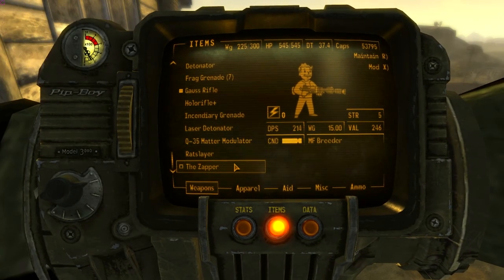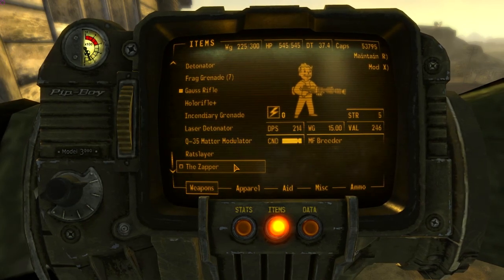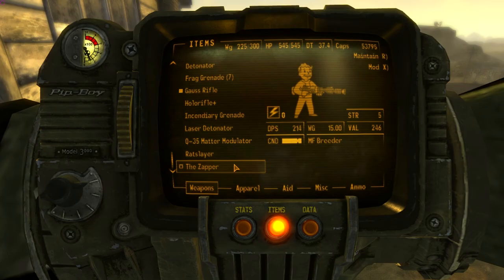Zapper damage 46, damage per second 214. Energy weapon skill of 0 is required. It uses MF Breeder ammo. It's rechargeable so it doesn't really need ammo — you don't need to find ammo. It has a value of 246.